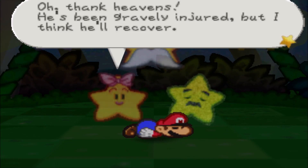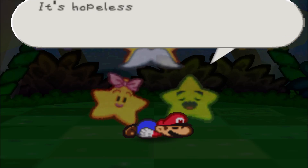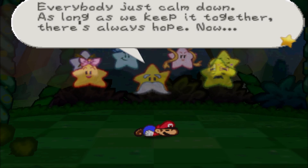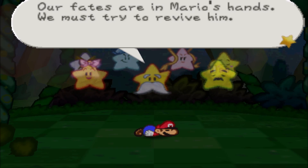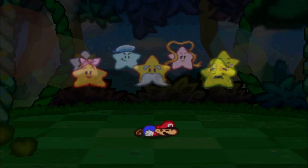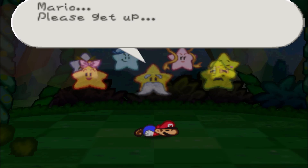Mario is found unconscious, gravely injured but expected to recover. The Star Spirits try to revive him - Bowser has the Star Rod and is now mightier than Mario, making things seem hopeless. One pessimistic green Star Spirit whose mustache I always thought was a frowny face despairs. A more optimistic Star Spirit urges everyone to calm down and keep it together, as there's always hope.